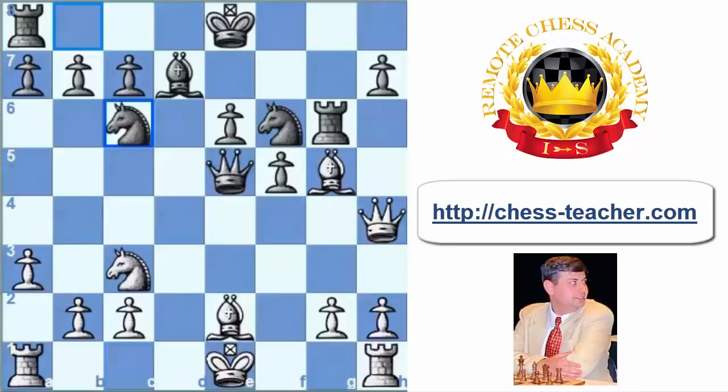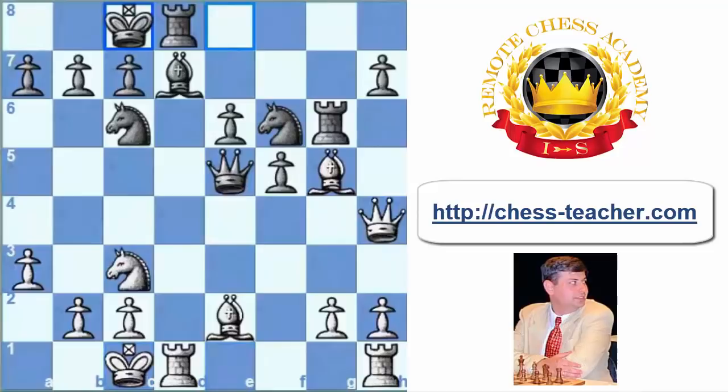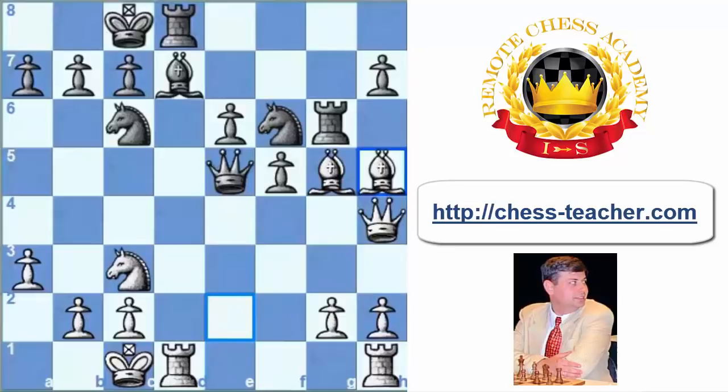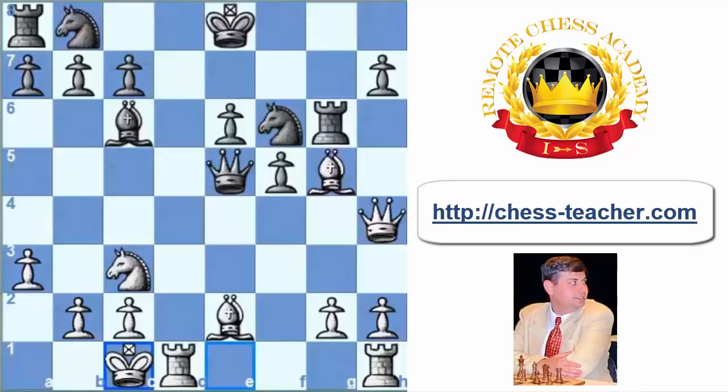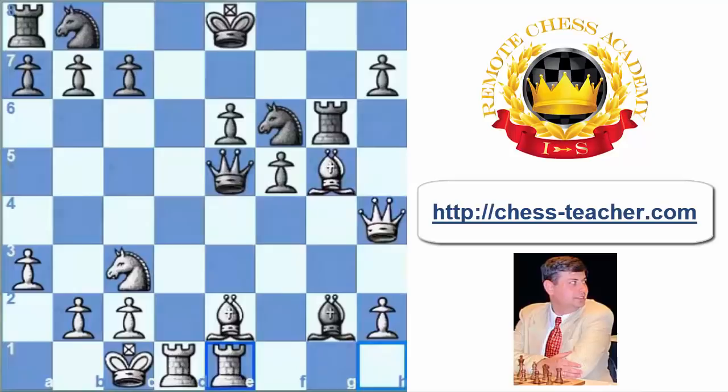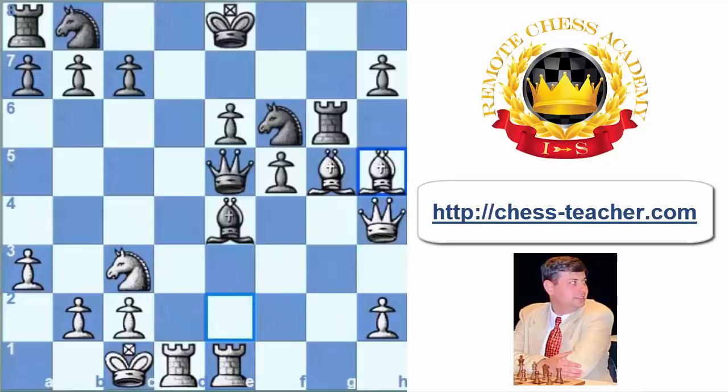Now in case of Nc6, after long castling, if black also plays long castling, white has a very unpleasant tactical trick: Bh5, and black is losing the exchange in any case — Nxh5, Bxd8. So Nc6 moved his bishop to c6 and tried to support the knight on f6 by the other knight from d7. However, after long castling, Bxg2, Rh2, e1, Be4 — still the same problem, Bh5. White has all his pieces in the game, rook centralized, lots of open files, and black's king is still in the centre. It's not a big surprise that the game finished so fast.